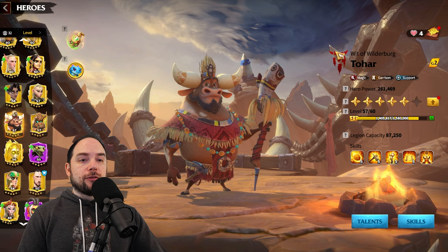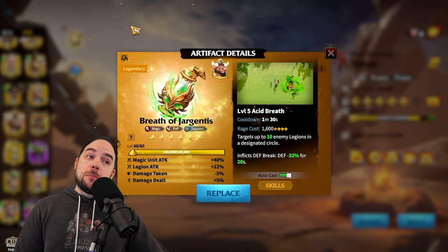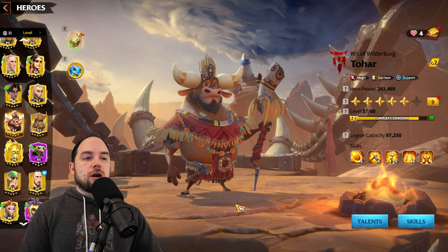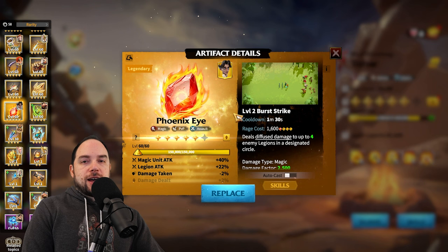However, I'm using Breath of Dragontas because it's what I have — I didn't buy the Mirage Orb this season since I didn't think I'd use Bert-Tohar. Then they buffed them, so now we're having a different conversation. Breath of Dragontas has big utility: when enemies clump up, big defense break. It's a magic artifact. There's also one other obvious great choice: Phoenix Eye's Burst Strike. Phoenix Eye is very easy to understand — it's just big damage.